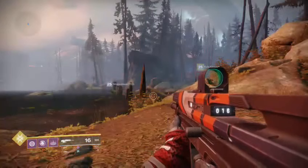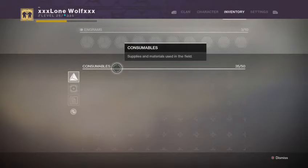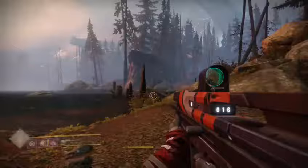I'm going to be showing you the Radiolarian Culture farming spot that has been used pretty frequently, as well as one that I have found that's the most efficient and effective. Radiolarian Cultures is an offering that kind of looks like white snowflakes. You need 10 of them to upgrade to the Concentrated Radiolarian Cultures, which are then used on the Verse boxes to get those Vex weapons and the Sagira Ghost Shell at the very end of all the boxes.